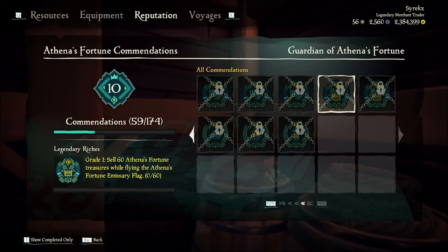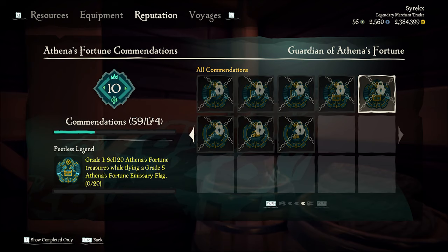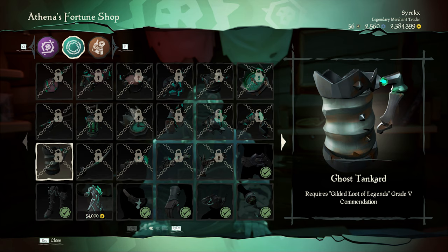The ghost shovel is obtainable through the Legendary Riches grade 5 commendation. To get it, you need to sell Athena's Fortune treasures while flying the Athena's Fortune emissary flag. For the ghost speaking trumpet, you need the Peerless Legend commendation, which means you need to sell Athena's Fortune treasures while flying a grade 5 Athena's Fortune emissary flag.